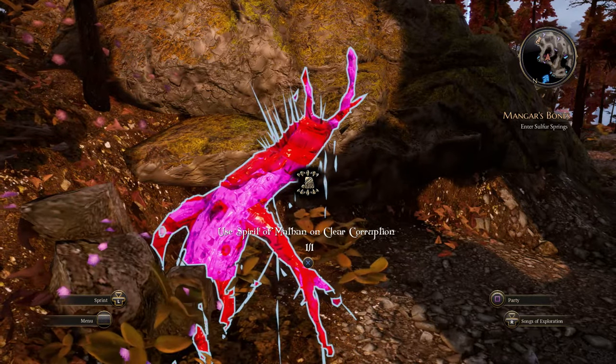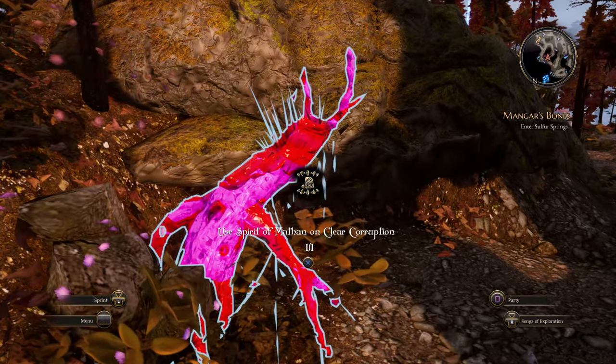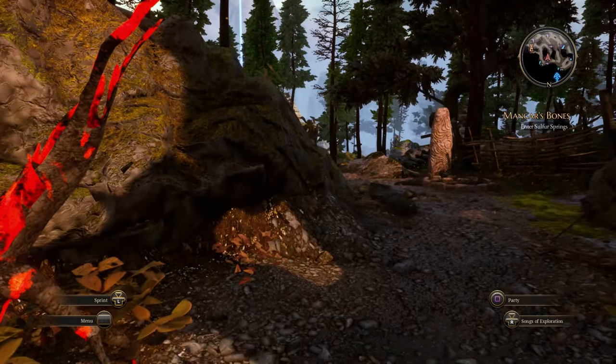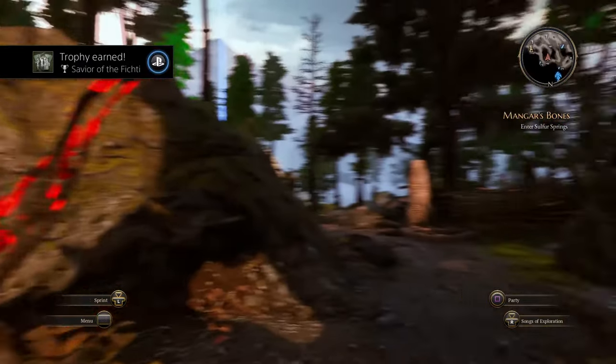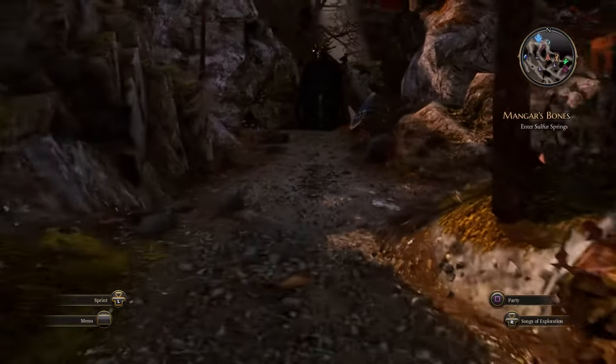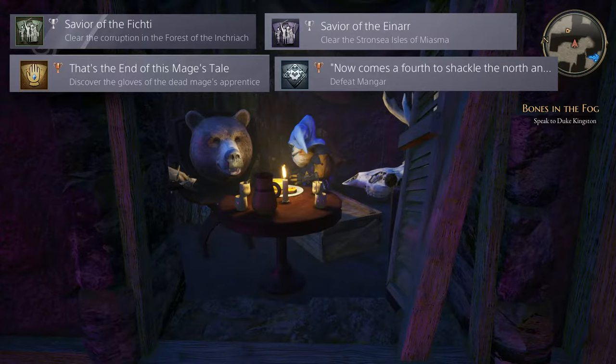The next trophies involve activities in specific areas — killing an enemy, finding an item, doing tasks, or clearing dungeons. Here are all four: 'Savior of Finchi Run' — missable if you ignore clearing out the corruption; 'Savior of the Einar' — missable if you ignore the Necromancer's Vault; 'End of This Mage's Tale' — missable if you ignore picking up the item after defeating or chasing away Mangar; and a special case — defeating Mangar the fourth time, which is missable if you don't do Mangar's Tower or don't defeat him at Kairan's Tower.